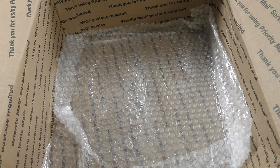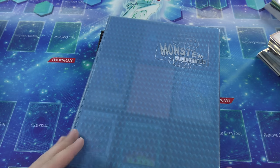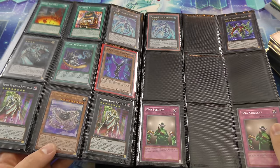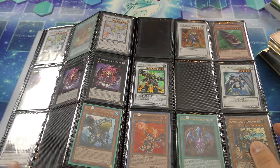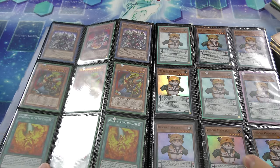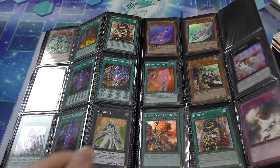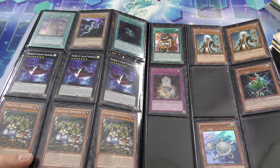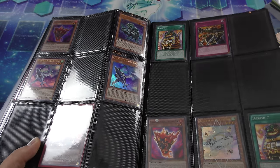We have a couple of binders here. We'll start with the blue binder at the bottom — looks like it's completely full, probably the other binder has all the big cards. Still some good stuff in here: rescue hamsters galore, everything you need, all the Fire King cards you need, more rescue hamsters. It is probably one of the cutest looking cards in the game. Also some Wind-Up Rabbits, a bunch of random stuff, Mask HERO Acid, and some Mecha Phantom Beast cards.